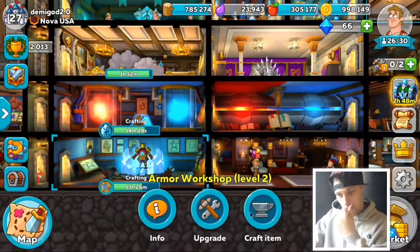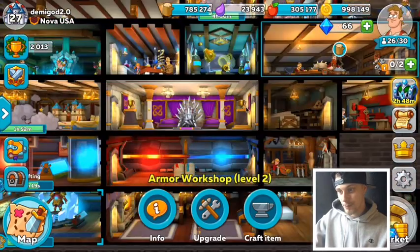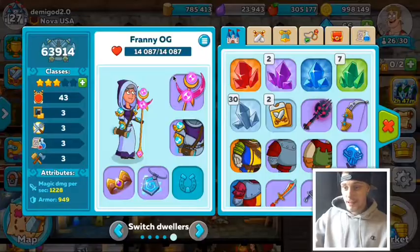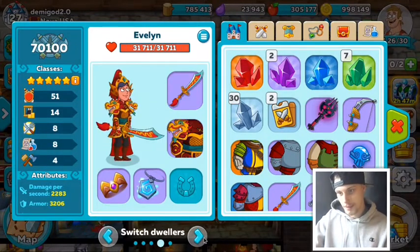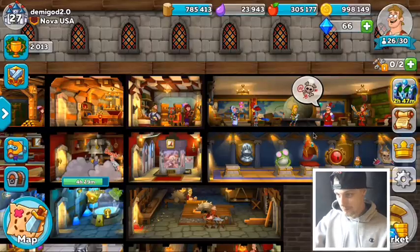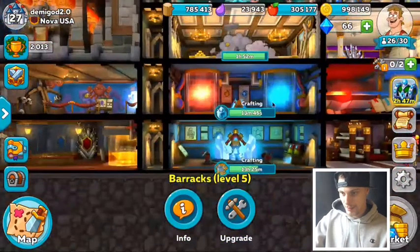We've got some armor crafting going on and I'm hoping to get something to replace this current armor - 14,000 health is very low when everybody else is over 20,000. 14,000 health just doesn't cut it anymore. You saw how quickly I went down on that last level.